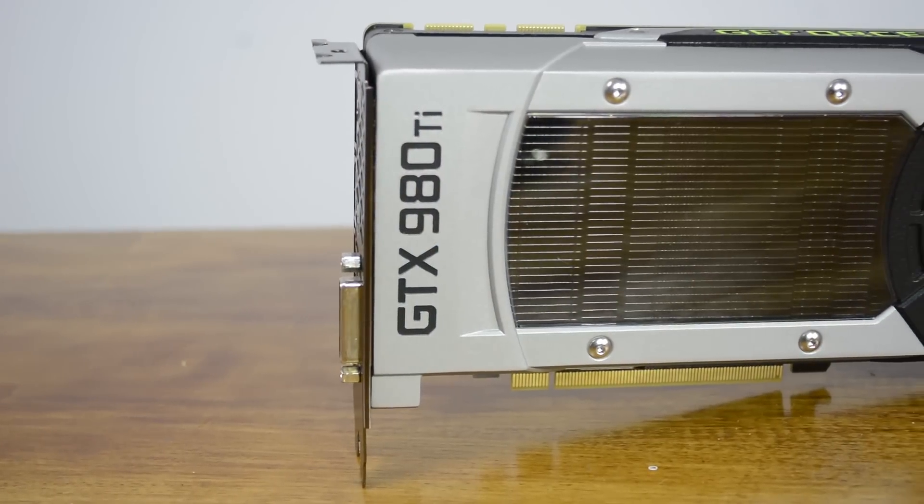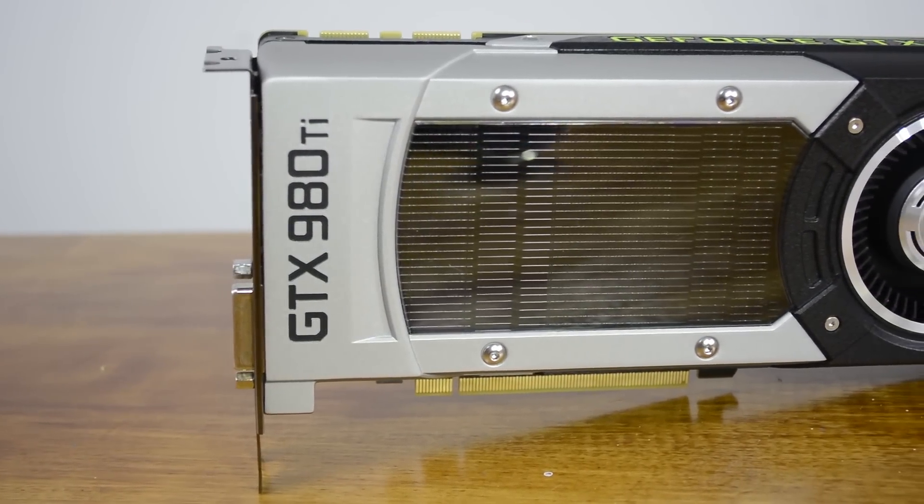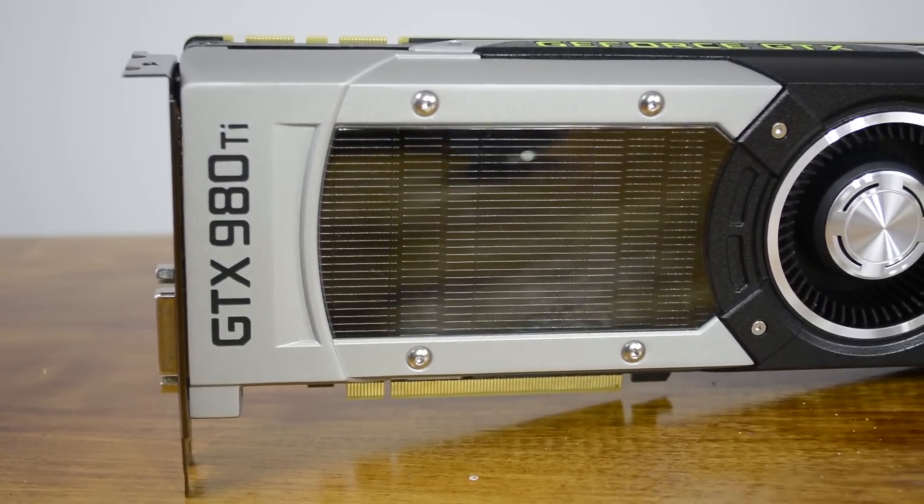The platform of choice today was the Intel LGA1150 using a Core i5-4690K processor. To help keep the results consistent and remove any system bottlenecks, the 4690K was overclocked and locked at 4GHz with features such as turbo boost and speed step disabled. For the GPU we went with the mighty GeForce GTX 980 Ti, and testing was conducted at 4K.